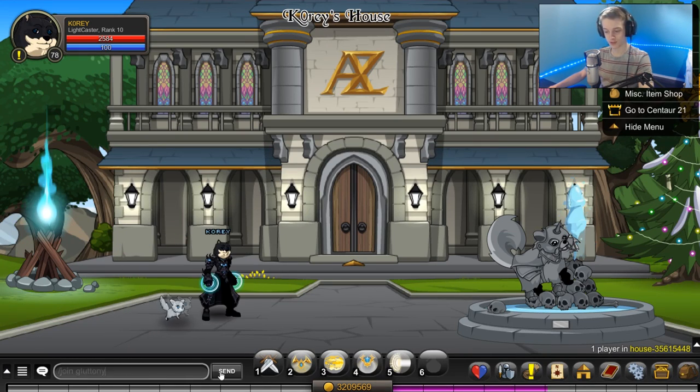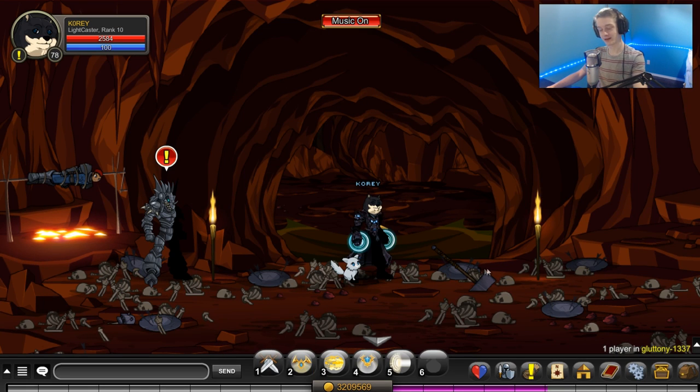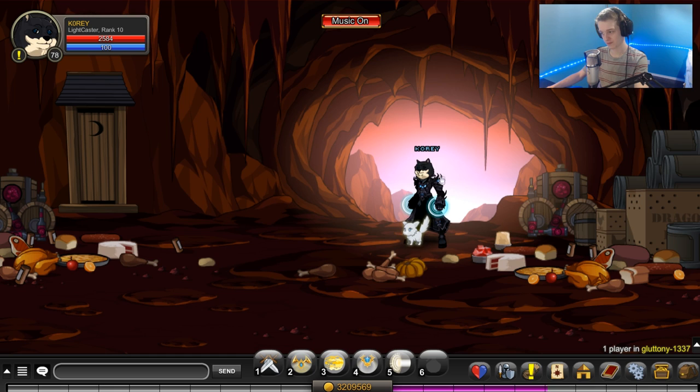First step is to start Gluttony. Let's go to a private one. This will bring you to the most recent update map. If it's not the most recent update, you'll still be able to do this — I doubt they'll remove it from the game.